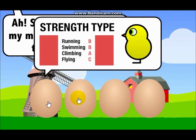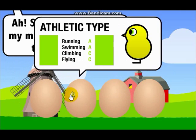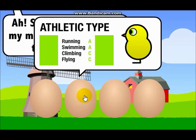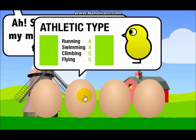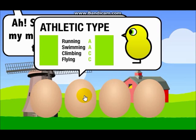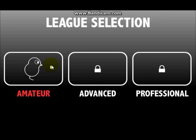So there are different types that you can start with. I am going to go for the athletic type because I am quite good at climbing and flying, since those two are pretty easy, and running and swimming are hard. So I really want to get this one. Yes, I do want to pick. So I now have the duck and I can now start.